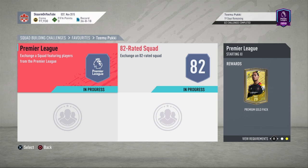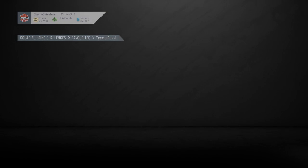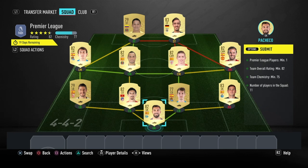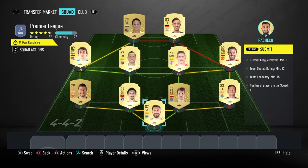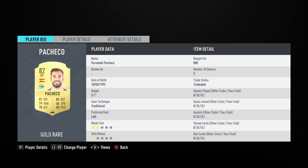On to the Premier League section — you will receive a 7.5k pack for completing this side of the SBC. Like I said, this is going to cost you guys 9,000 coins to complete. There's no loyalty required for this SBC, and these are the players I used.